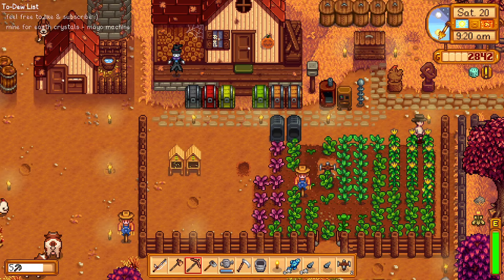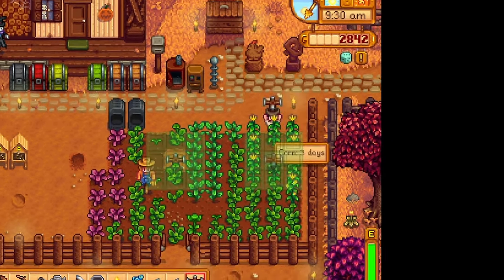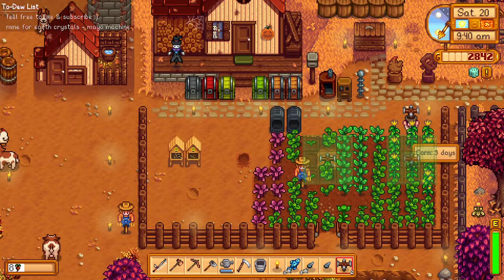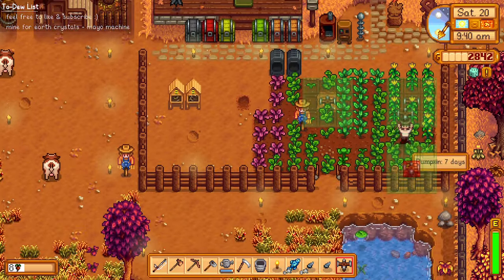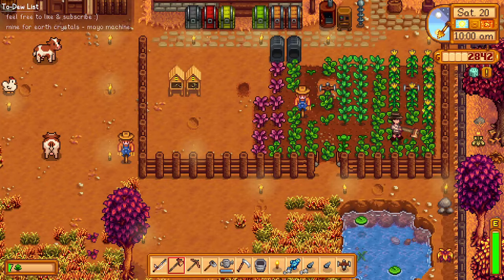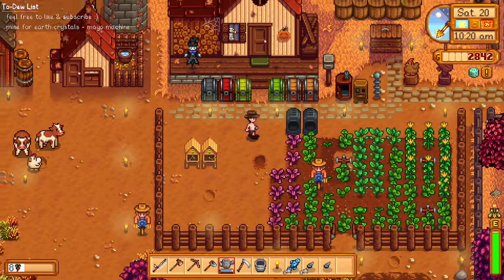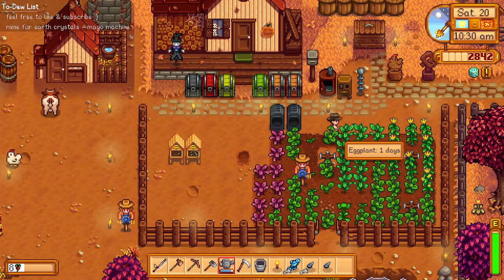The sprinkler — I'll put it where one of our corn plants is. Is this a mortal sin, guys? Please tell me in the comments, but I have to do it to save time and energy when watering our plants. I'm so sorry — this is a necessary sacrifice. It's 10 a.m., we took care of our animals, now let's water our plants.